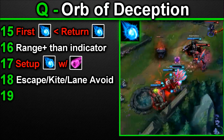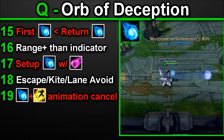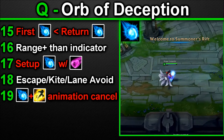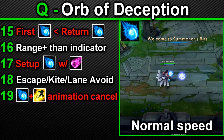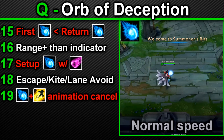Your Q's animation can be cancelled by Flash — use Flash to essentially extend the range of this ability and catch your enemy by surprise. Do this by casting your Q, waiting about 0.2 seconds, then casting Flash to cancel the animation. This extends the range of the orb by about 425 units. The most effective way to set up your Q's double aspect is with your E. Landing both aspects of Q is difficult, but when they're charmed they're stuck in a single spot, so both the forward Q and the return will hit because they can't move and juke it.